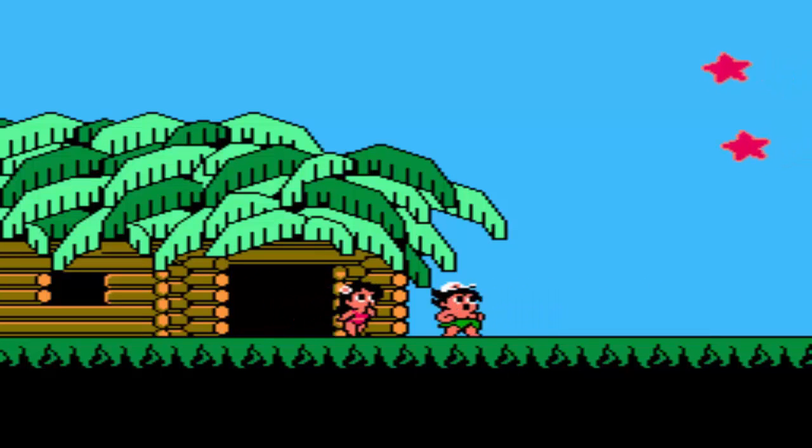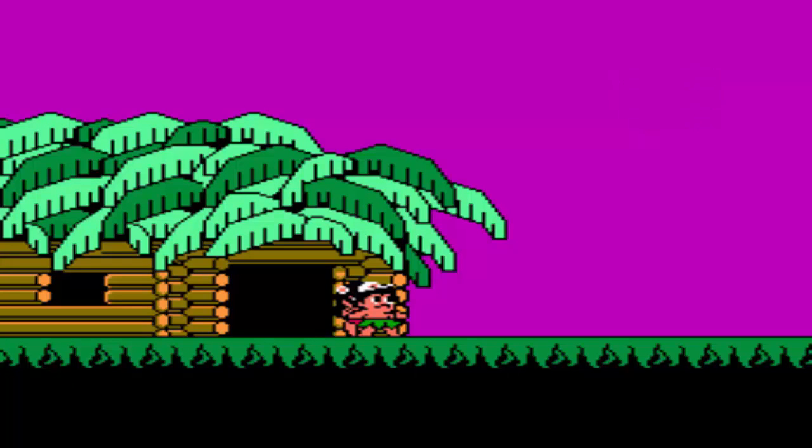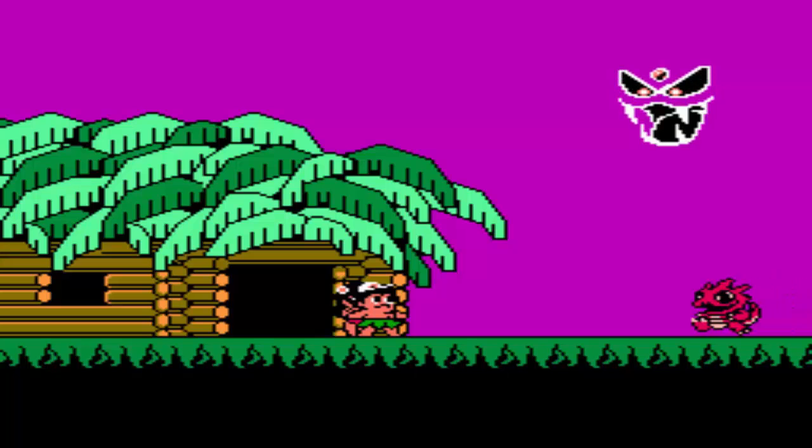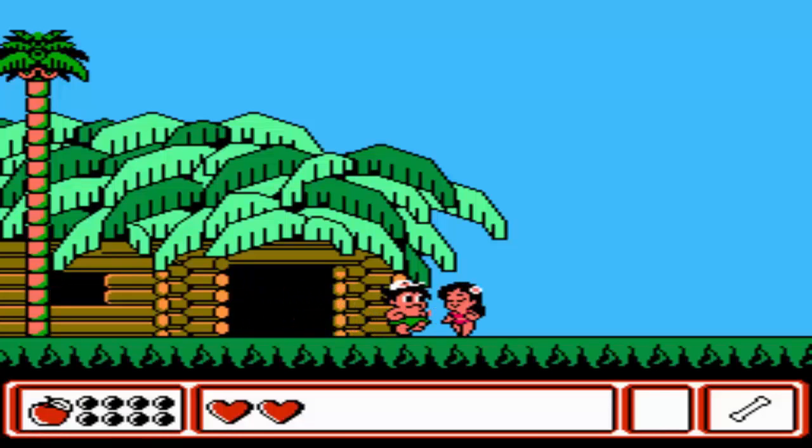So we're gonna go ahead and get this going. I believe the story here is basically this guy here, the Eggplant Wizard, he kidnaps your little animal buddies, and you gotta go and save them. But this game plays much different than the previous Adventure Island games — it plays more like a Zelda-Metroid kind of game rather than your typical platformer.